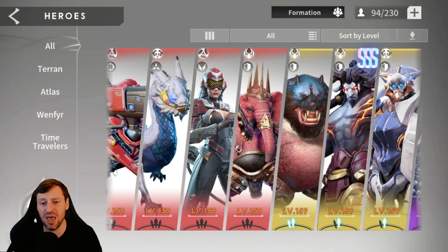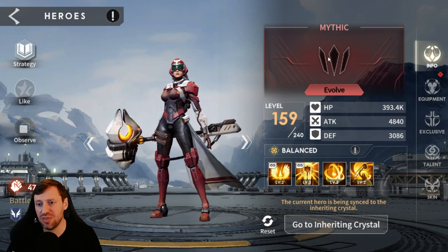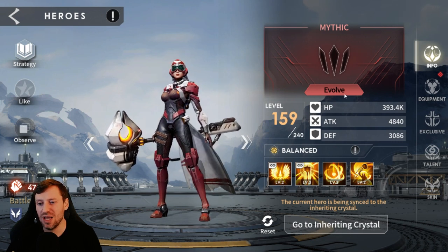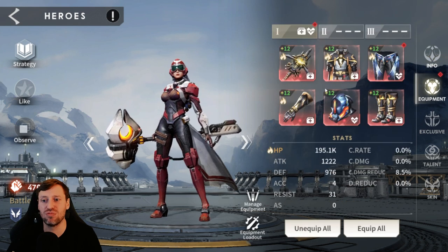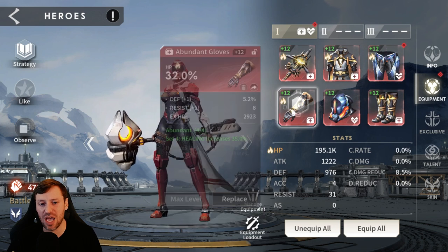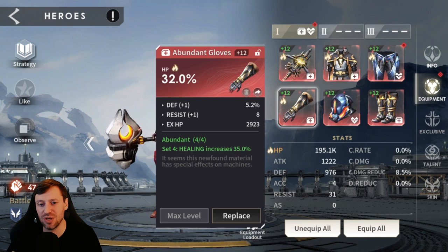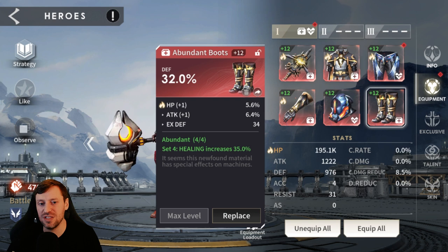Serena is Mythic but is a great healer — she's not doing damage like the others but she's keeping the team alive. I can't wait to evolve her more. You definitely want to take Abundant as a priority; it bumps up her healing by 35%. For stats, all we want is HP wherever we can get it — HP percentage on gloves, boots, and headpiece. We're sitting at 195k HP, which is not bad at all.